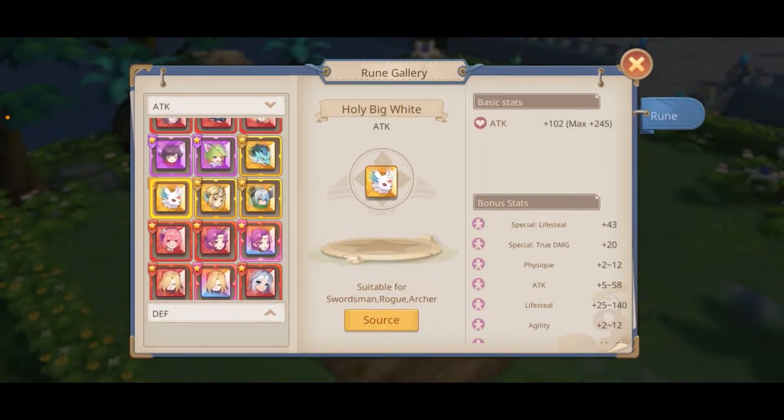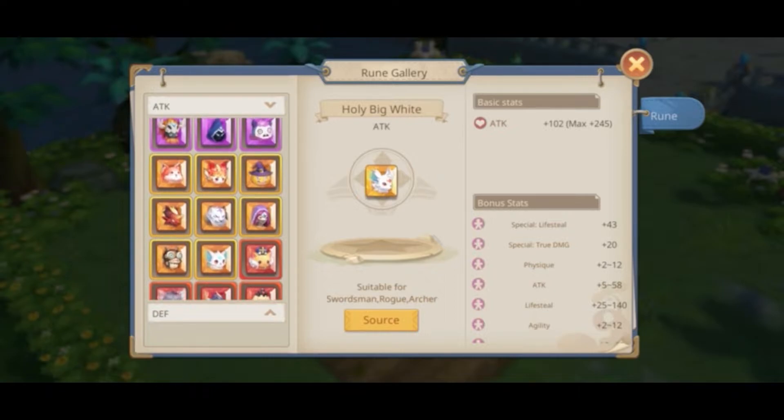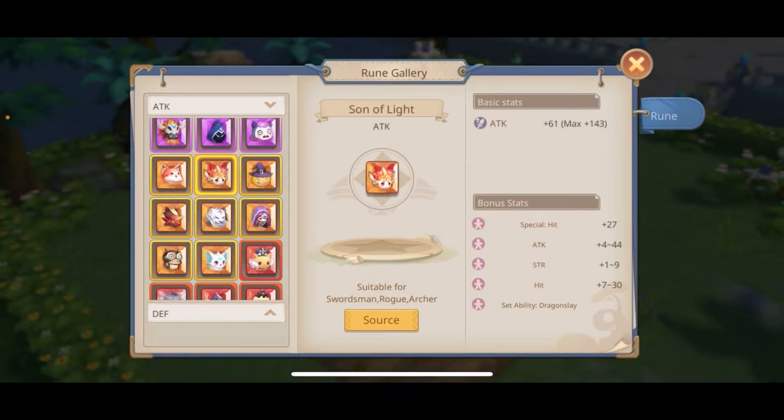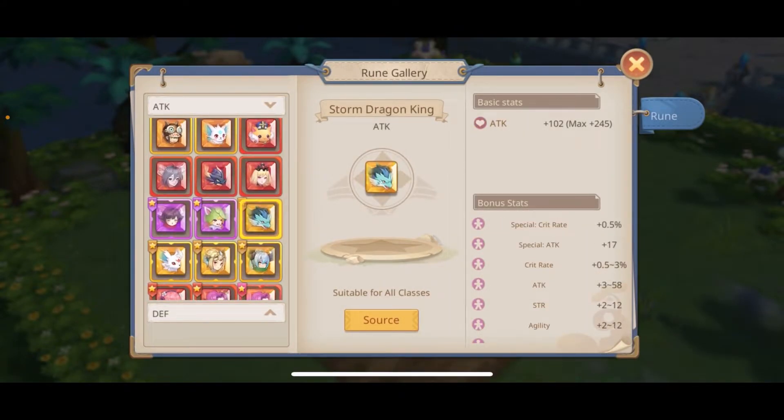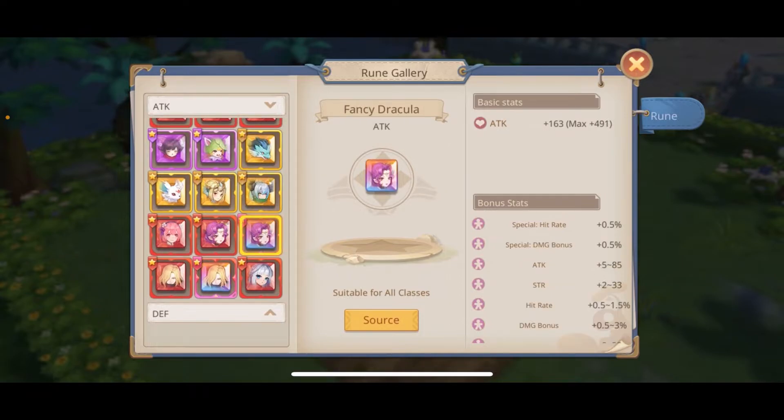So, attack runes. First we need to realize that all runes from the same color will give you the same basic stat. All orange will give you plus 61 attack, or plus 143 once you evolve it to the max level which is 15. All reds will give you 123. All shiny orange 102 and all shiny reds 163.